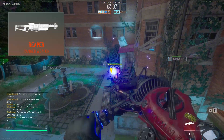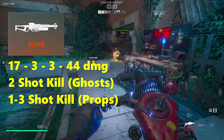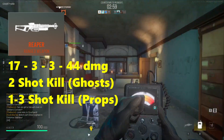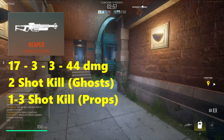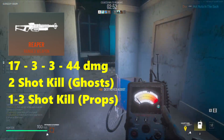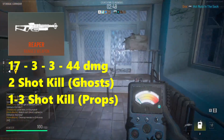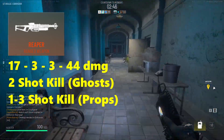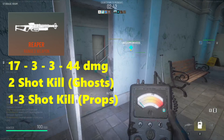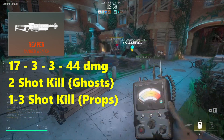Now let's take a look at the Reaper — it is a crazy fun weapon to use. It does 17 damage when you initially hit either a ghost or a prop, then ticks for 3, 3, and finally blows up for 44. It is a two-shot kill on ghosts and a one-shot to three-shot kill on props, which is incredibly interesting. This is devastating to most small props and incredibly useful against large props, and although it does cause a small explosion, I have found there is no splash damage from the Reaper.